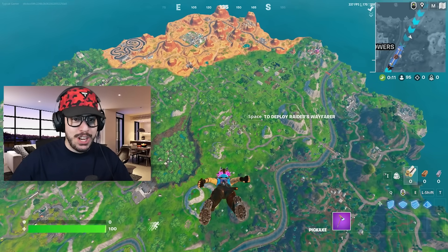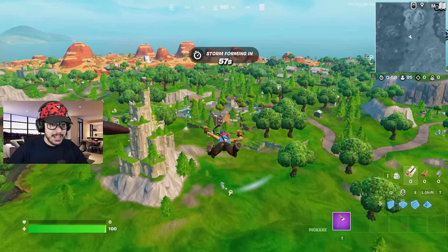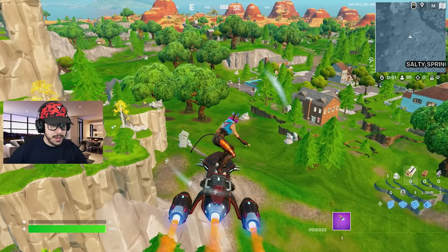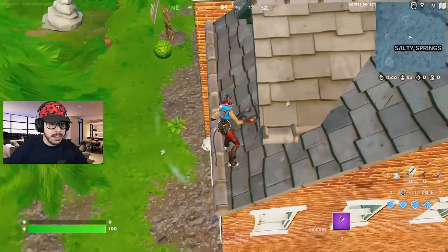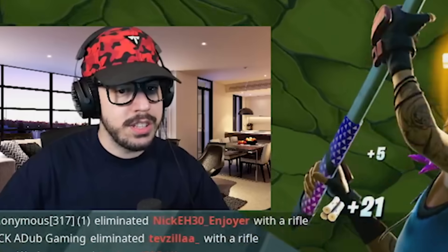My first game of OG Fortnite — we're going in. It looks beautiful. There's a million billion people here. What is that gold thing? Bush — we don't really want the bush. Okay, this is what I'm going to do: land on the side. I got a tack! I got a tacky wacky — this is massive. I got a pump, I got a blue pump, I got a rift to go.